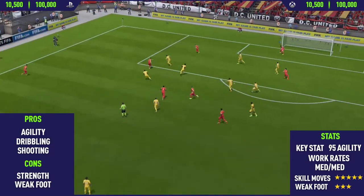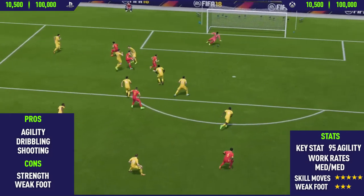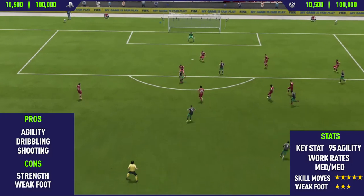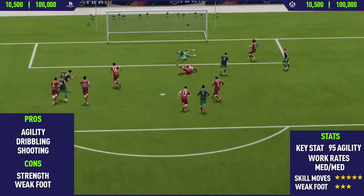Moving on to the cons, the first con is his strength — he only has 66 strength, so he's going to get pushed off the ball quite a lot. He's pretty small as well, I think just under six foot, maybe five foot nine or five foot ten, so he's not exactly tall and does get pushed off the ball quite easily.